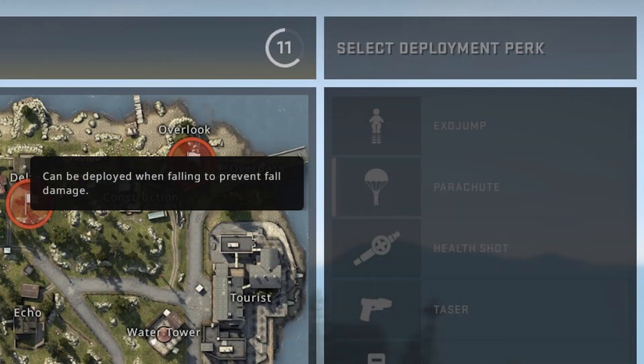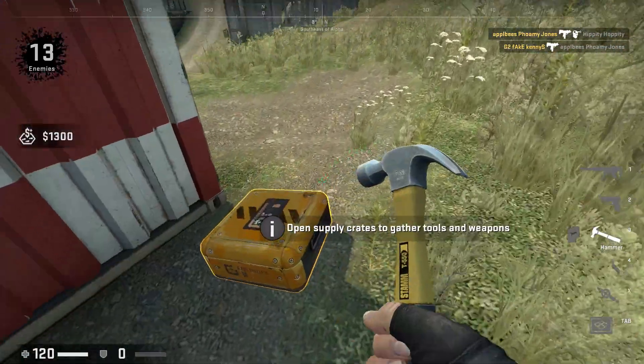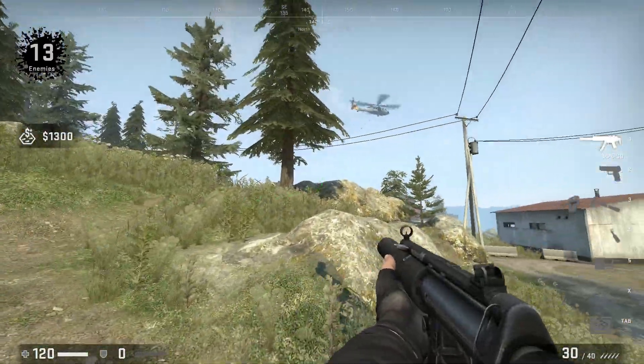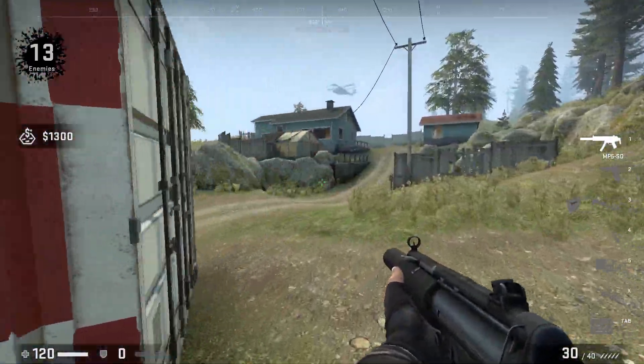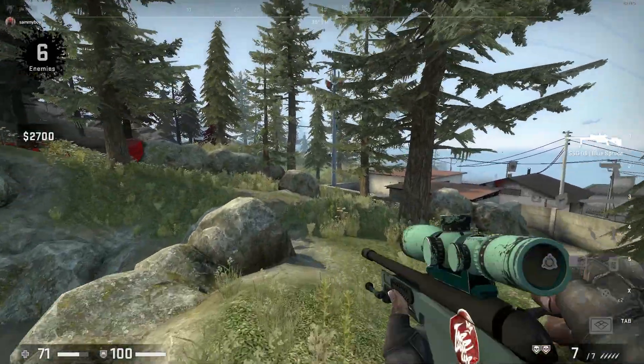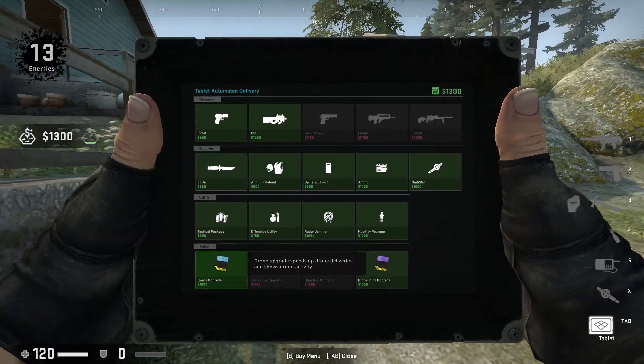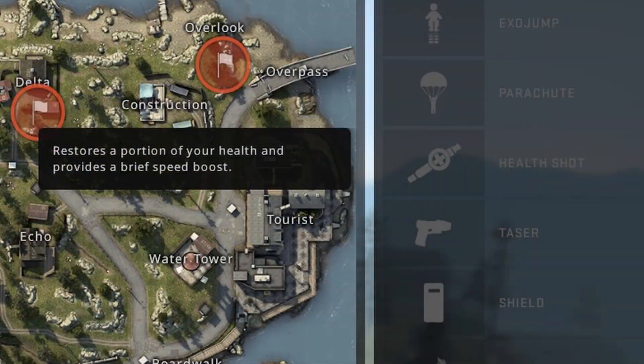Next up is Parachute. Overall, Parachute just isn't as good as the other options on this list. There is some verticality on these maps, but you're not going to be jumping from skyscraper to skyscraper hitting 360 no-scopes all that often, so I really wouldn't recommend using Parachute.